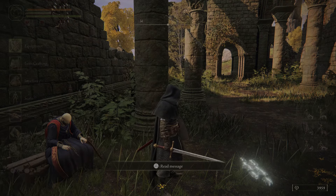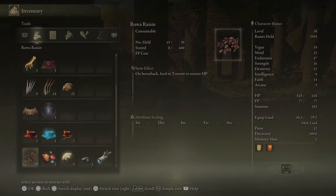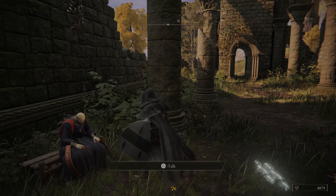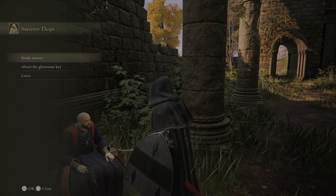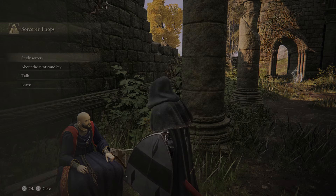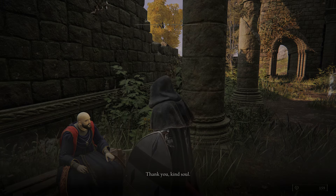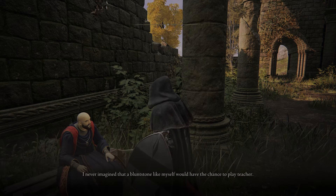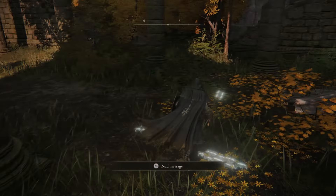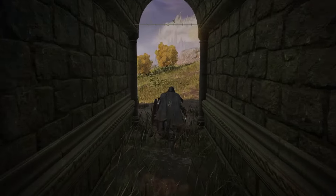Right, I want to buy everything he has. We need 4,000 — if I've done the maths right. Just shy. I've also realised we need to go to the Round Table Hold because we know we have a great rune. Got everything from him.